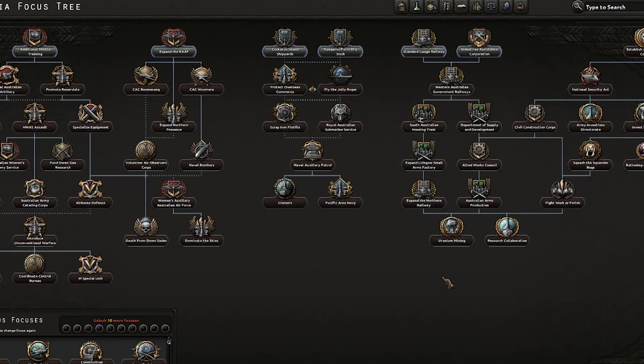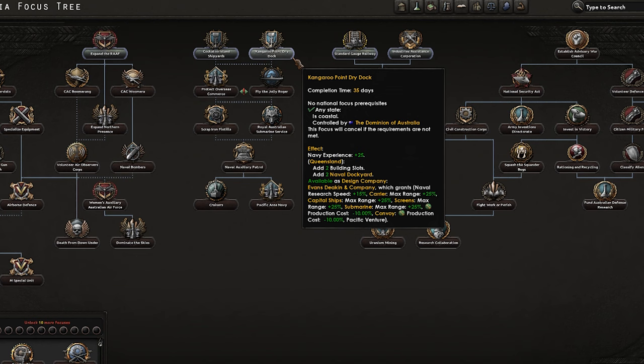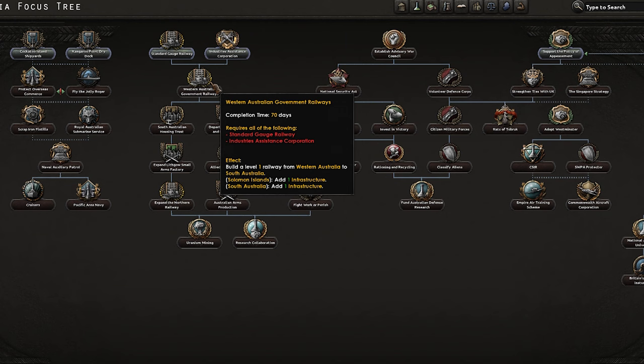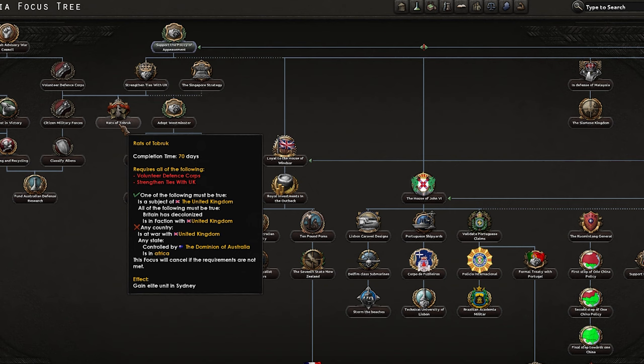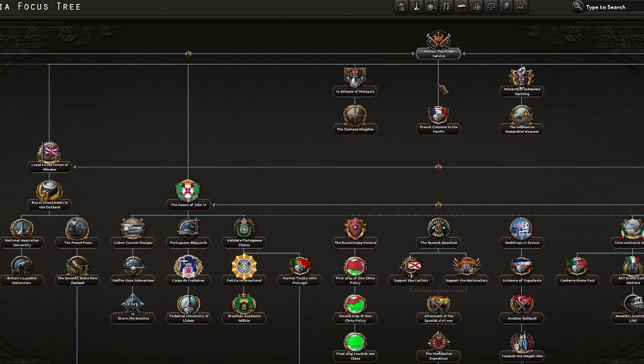I haven't played Australia for a while so I'm not too sure. We've got some Doctrine stuff, some air, some navy - I think that's all standard. Kangaroo port, a bit of industry, a bit of war council. And then we've got the support of the appeasement, that's probably historic. Here we have 'honour the new king service', so that's obviously where we're going. We've got multiple different paths.